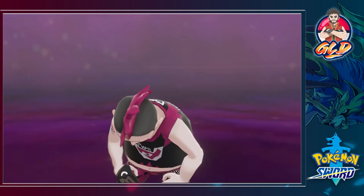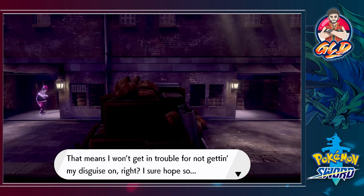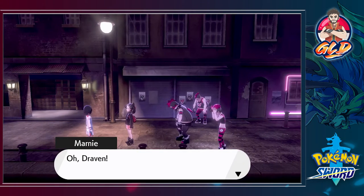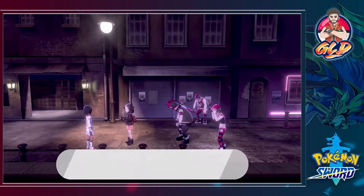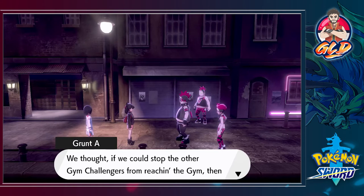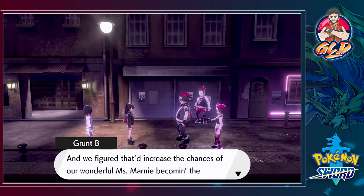The gym leader is up next. A Team Yell grunt explains: 'I'm really sorry — the folks from Spikemuth locked down the city for Marnie's sake. Pierce says don't worry. We decided to disguise ourselves as Team Yell to sabotage other challengers. We thought if we stopped other gym challengers from reaching the gym then Miss Marnie would be the only one to win and make it to the Champion Cup — to increase the chances of Miss Marnie becoming the new champion.'